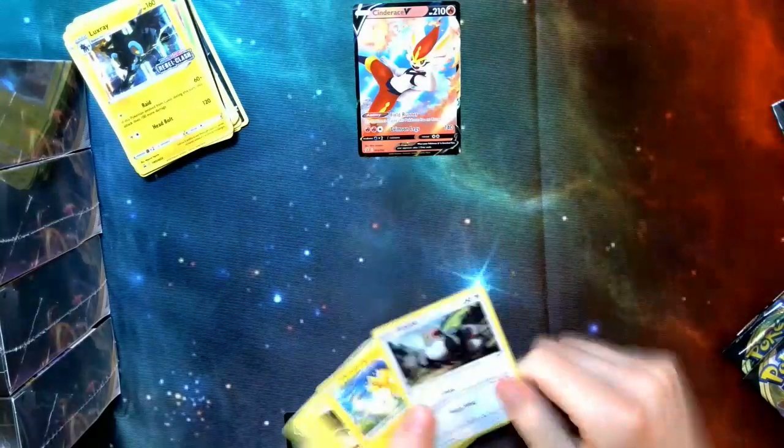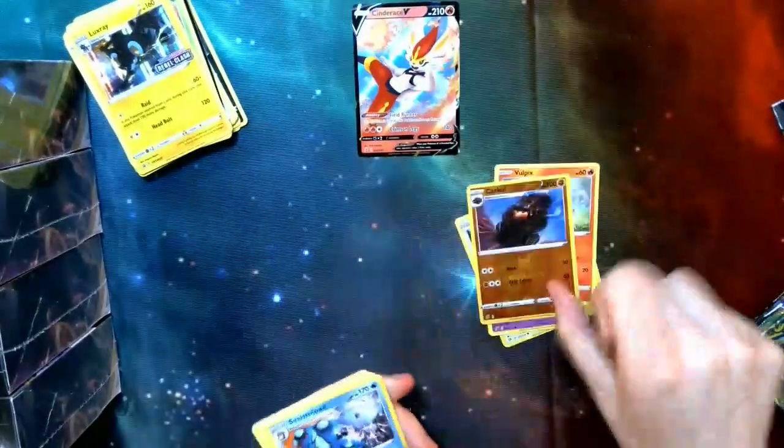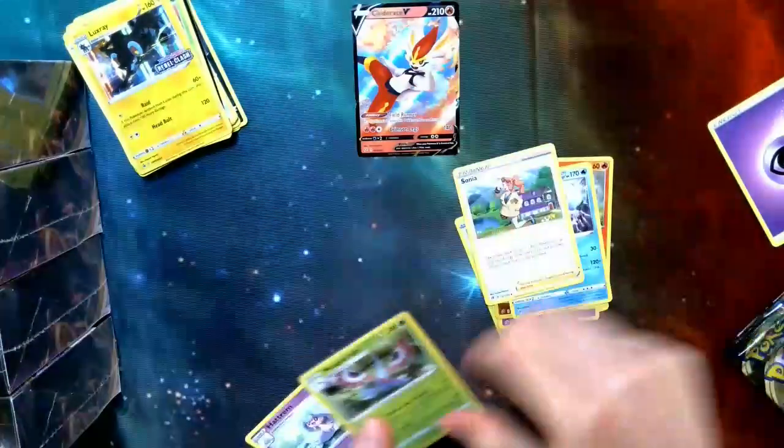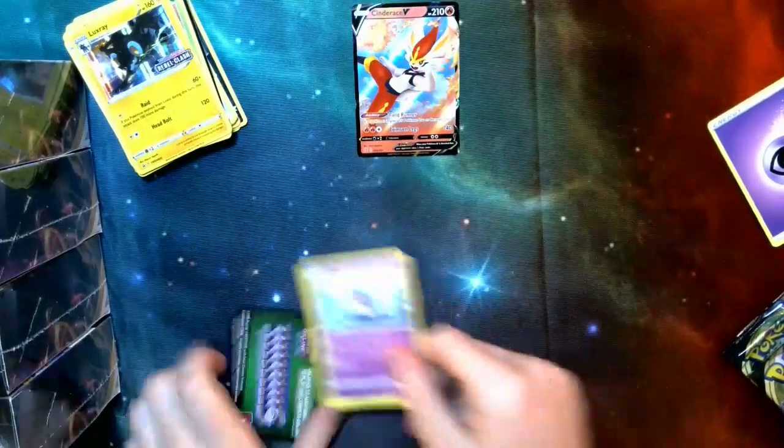We've got a Pidove, Helioptile, Voltorb, Sandygast, Vulpix, Coalossal again, Seismitoad — nice, cool one. That's going to be some pretty fun. Psychic Energy, Sonya, Masquerade, and Hatterene — not bad. Hopefully we'll get some better ones though.